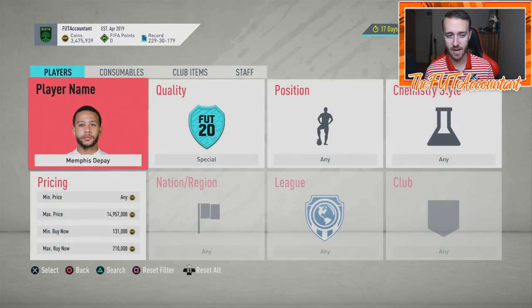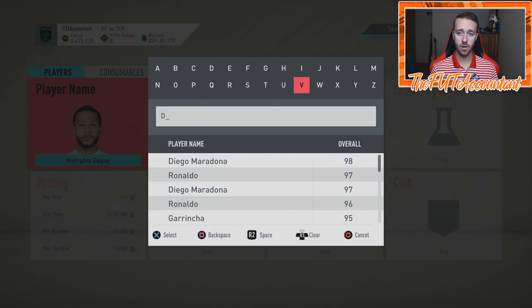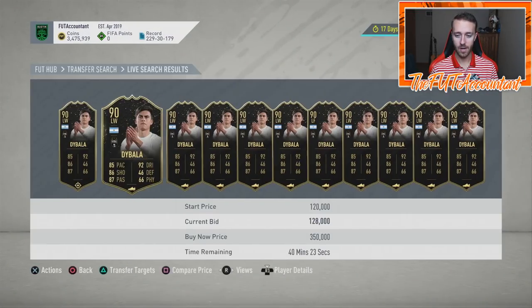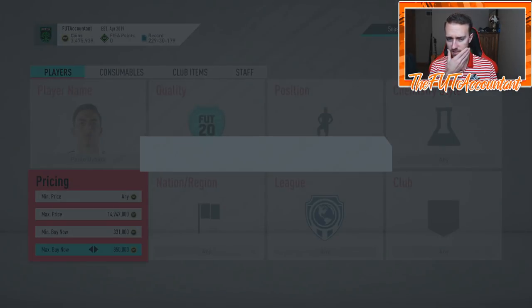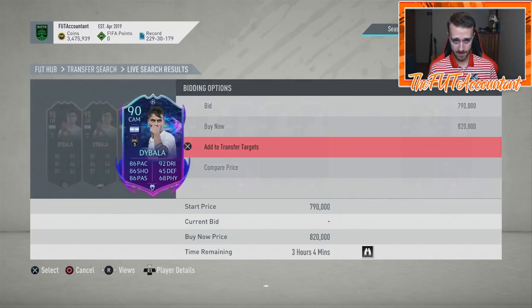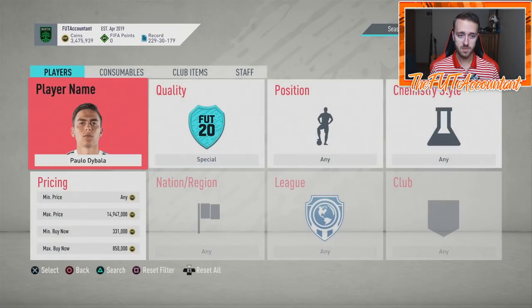That's why I'm pretty liquid right now - looking forward to doing some trading with these cards over the next couple of days because they just have the hype. Dybala's Road to the Final card is at 820,000 coins. He just got an in-form 90 rated card, but the position change makes him a little bit less desirable than his center attacking mid card.